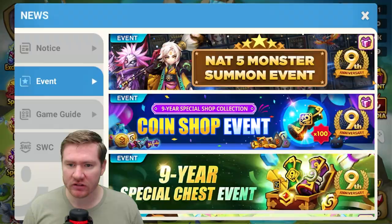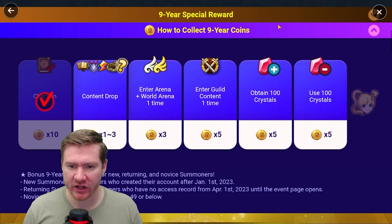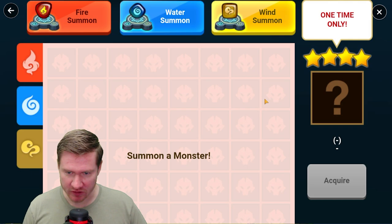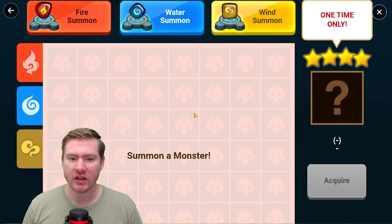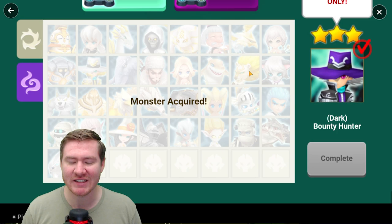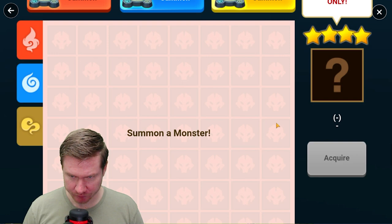Hey, what's going on everybody. I did a video recently about the LD selection part of this monster event, and there's also one for regular element nat 4s. If you remember in Summoner's Way, in the fourth tab there's a part where you get to pick which element you want to summon — it fills up a box with monsters and when you summon the one you want, you select them and take them in the event. We did a similar one for the light/dark. If you didn't see that video and need guidance on the LD part, I'll card it up there.